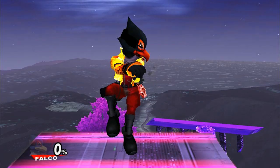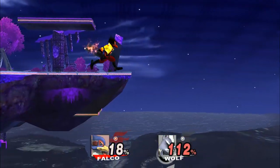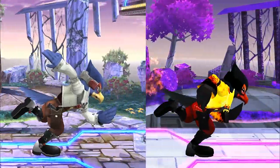Look at that sick ass jacket I gave Falco. I destroyed his side special, but I don't know, it leads into good combos I guess. I also added blue flames to his up special, but the most important thing I did to Falco is get rid of the anime run.